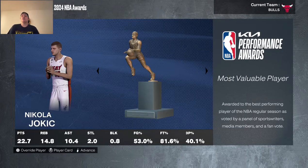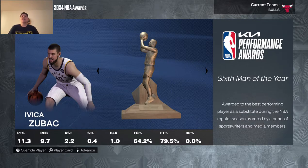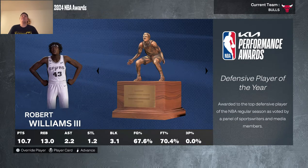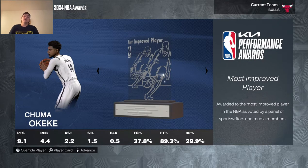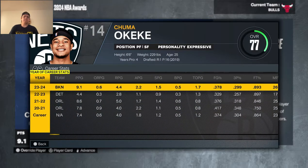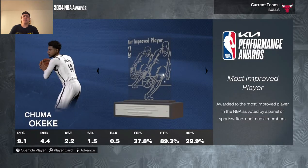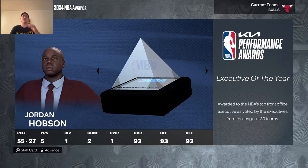Year 2 was not the year — Jokic wins MVP again averaging another triple-double with 15 rebounds this time. An auto-generated player won Rookie of the Year. Zubac won 6th Man. Robert Williams had 3 blocks and over a steal per game. Chumbo Kiki won Most Improved averaging 9 points, 4.5 rebounds, a steal and a half, and half a block. The Thunder went 56-26 to win Coach of the Year.